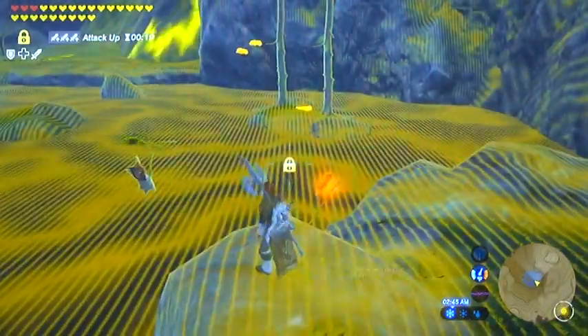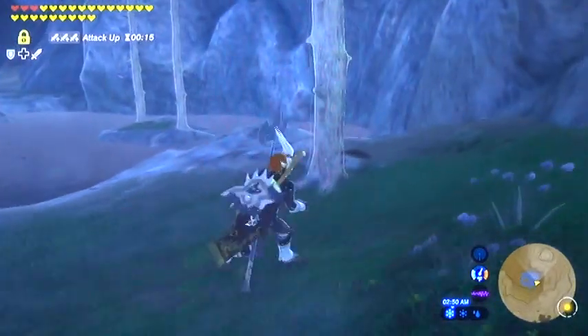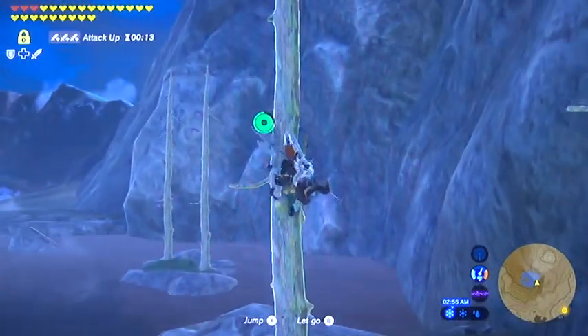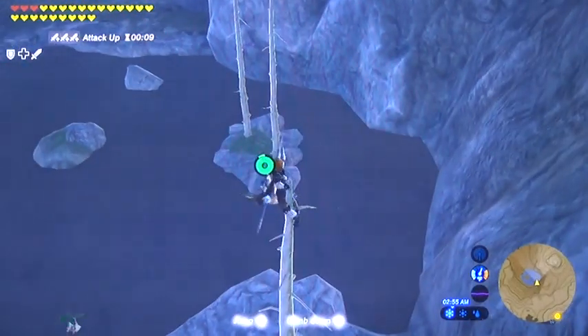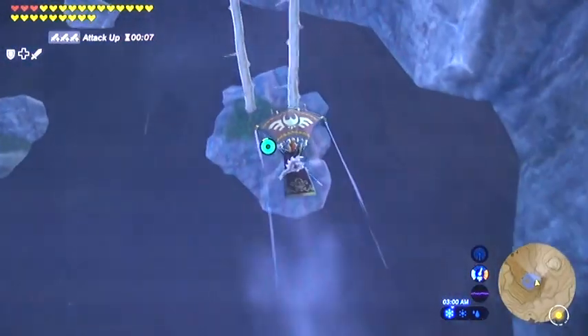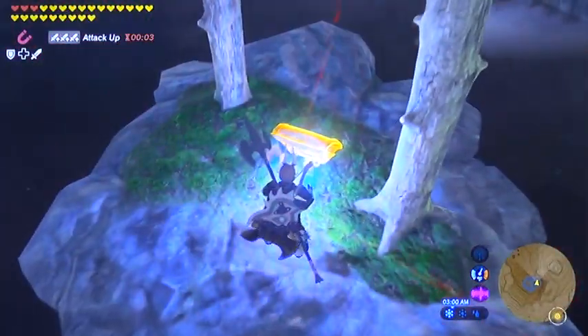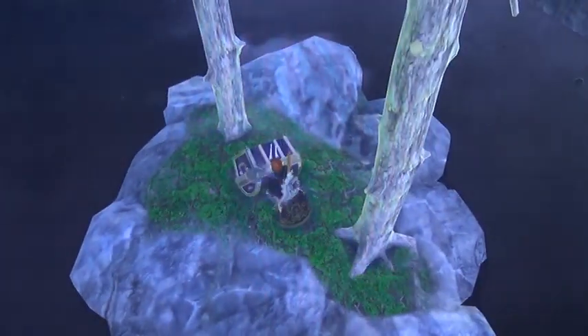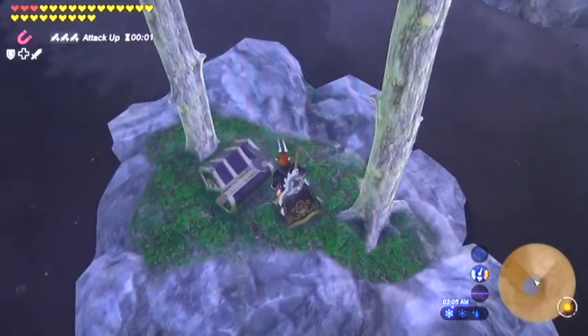I don't know if you can see that lighting up — yellow is a little brighter. How do you get over there? Simply climb a tree, get the altitude, and fly on over. There you have it — unfreezable!